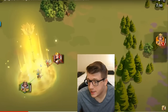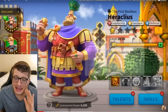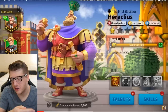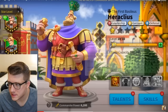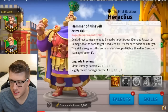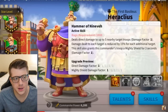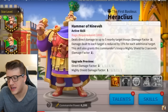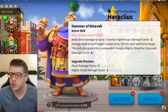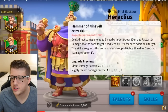Next up is Heraclius — leadership, garrison, and defense commander. This is a mightiest governor commander. His active skill deals direct damage to up to five nearby targets, with damage reduced by fifteen percent for each additional target, and also grants his troop a mighty shield for three seconds. This appears to be a five-target circular AOE, which is really interesting.